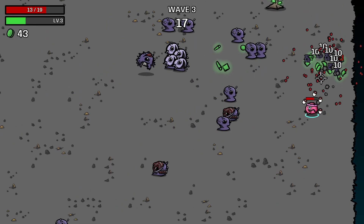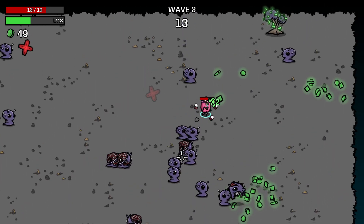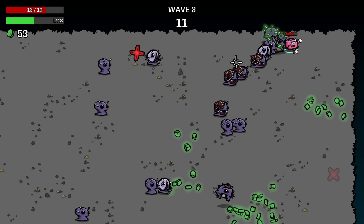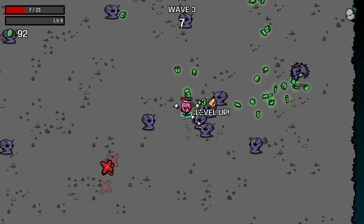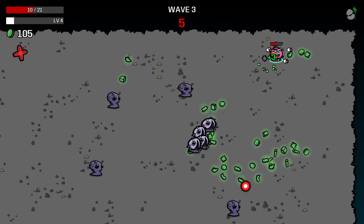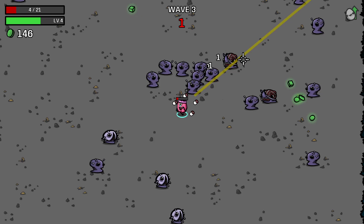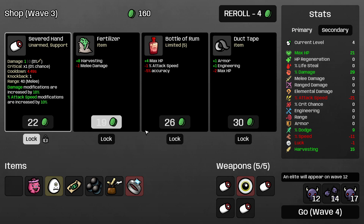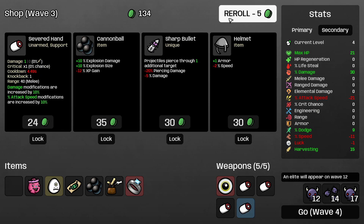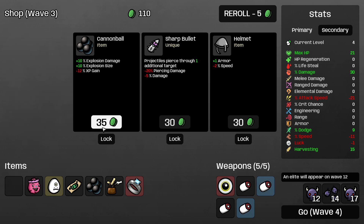Don't get trapped in the corner. Oh, big pile of money — we like big piles of money. You do get a lot of money on this character. Oh, we killed those guys and they didn't drop any money. Rude. Damage? Yes please. Oh, it's just going to keep handing us cannonballs, isn't it?